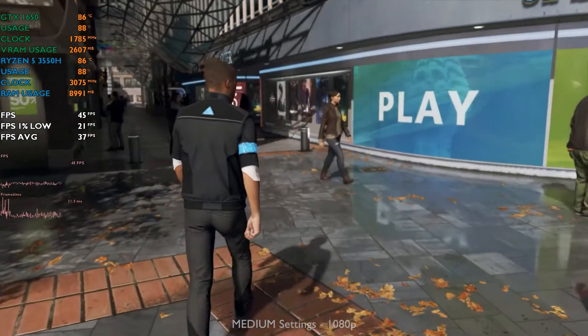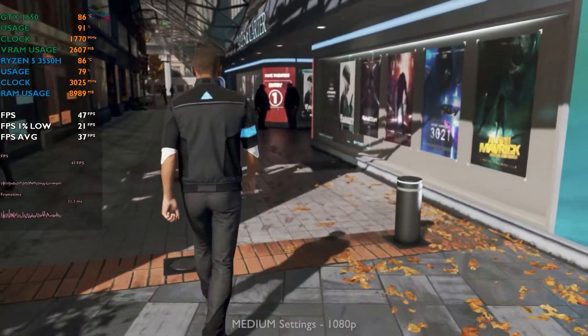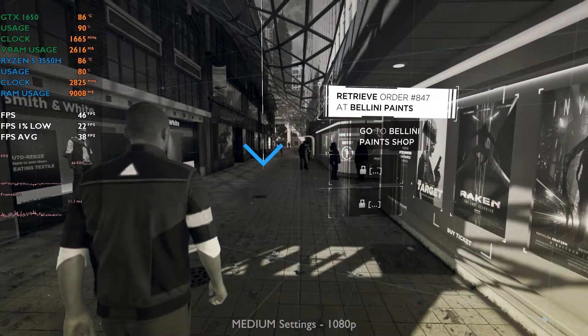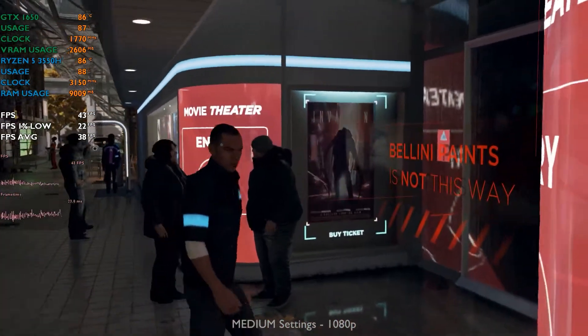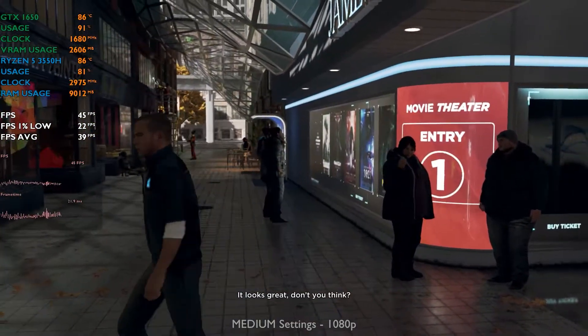Man seeks to imitate God by creating life, but what kind of life is this? A life of plastic and metal? I am his range of adventure suits, featured by his answers, allowing you to monitor your health in real time.